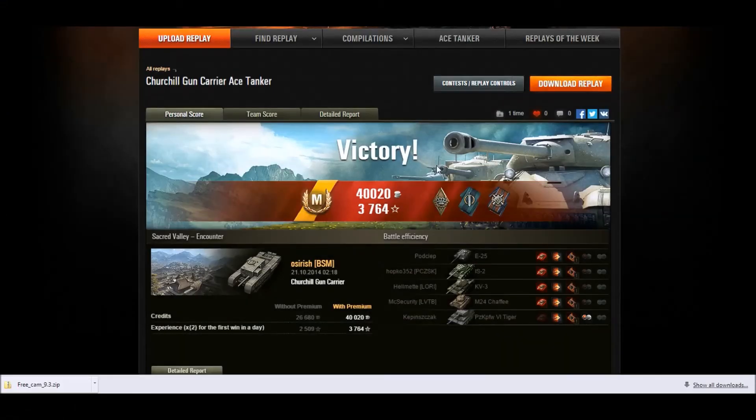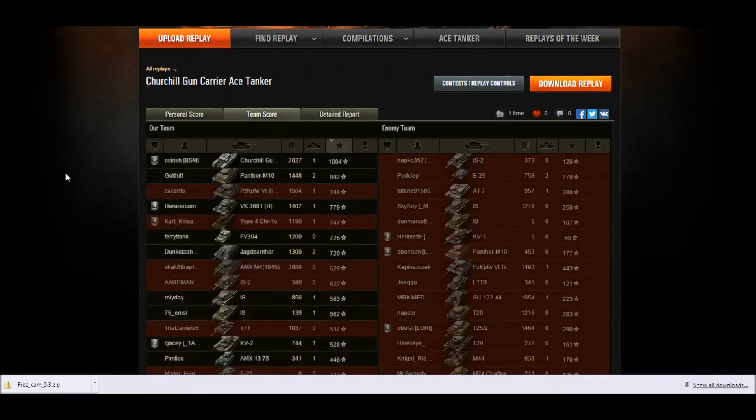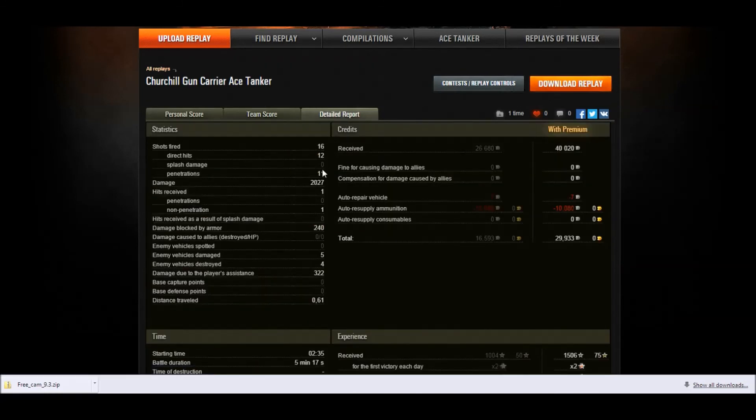So there you go — it's the Ace Tanker. It didn't pick up any major medals but did pick up Bruiser, Fighter, and Fire for Effect. I'm very happy to get this tank over and done with — it's sold and I never have to play it again. I finished top on XP with 1004 XP. The Churchill Gun Carrier is really difficult to have great games in; you need the enemy team to come to you and it's very difficult to carry. I had 2k damage with four kills, fired 16, hit 12, and penned 11 — so some blind shots did go in.